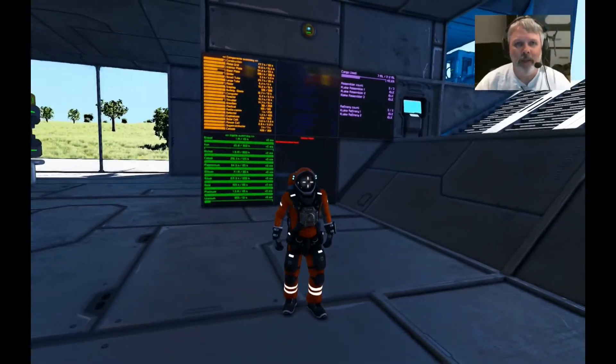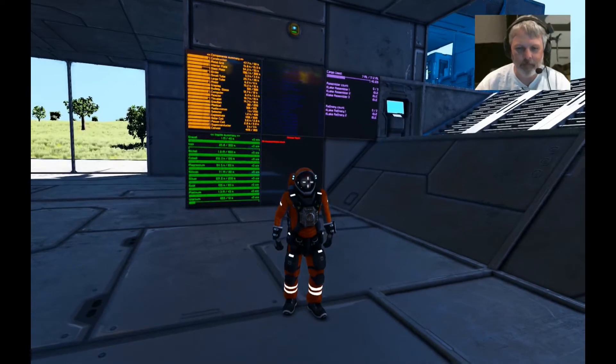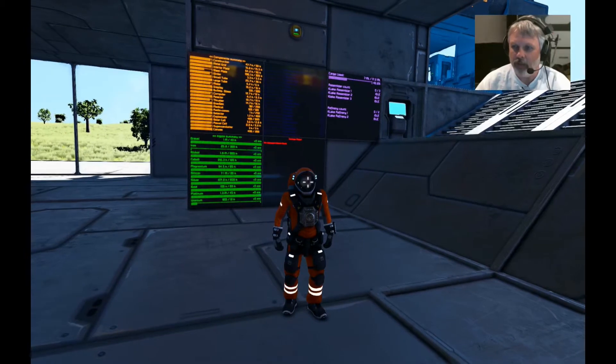Hey folks, this is Nod and we're playing Space Engineers. This is another space trucking episode. So far I've done some mining, hauled all the stuff to the refineries, did some processing into ingots, then hauled a bunch of stuff to my low earth orbit station, then took another spaceship down to earth where we're processing ore at this fantastic facility here on the side of a lake.